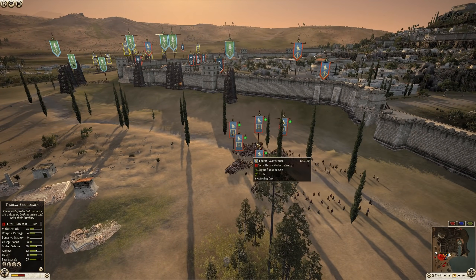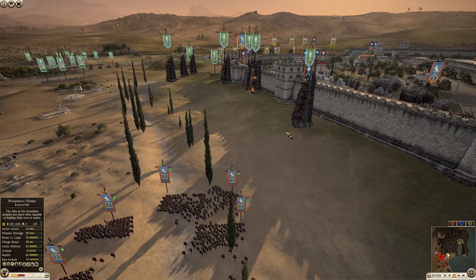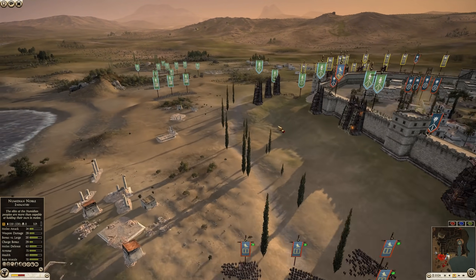They've got five units of Thorax Swordsmen. They are going to push and try to take out these siege towers by surprise. Let's see if they can pull it off.